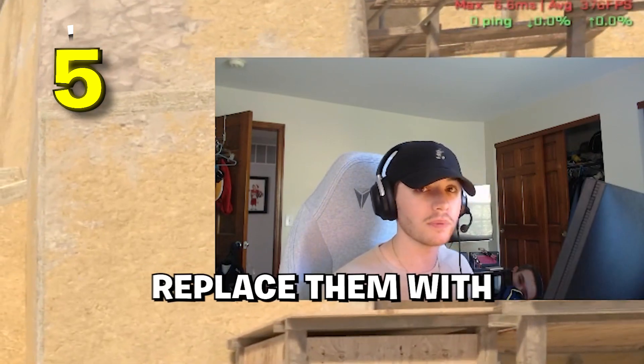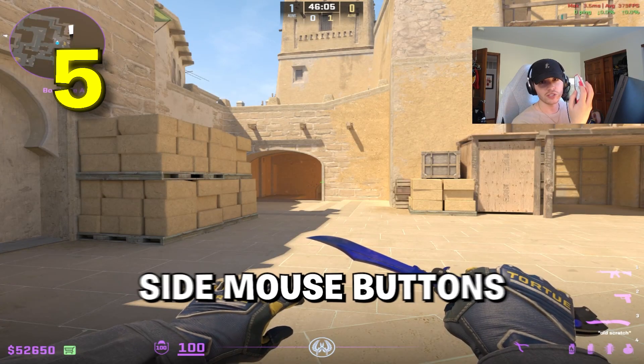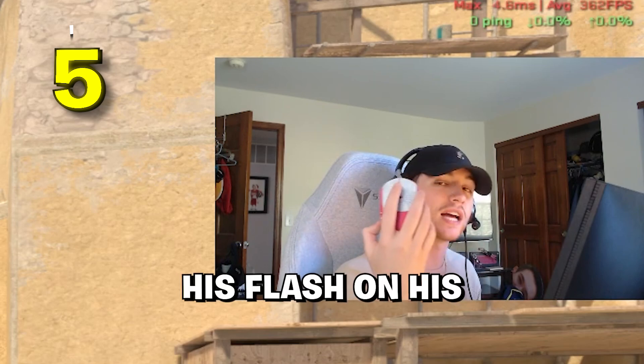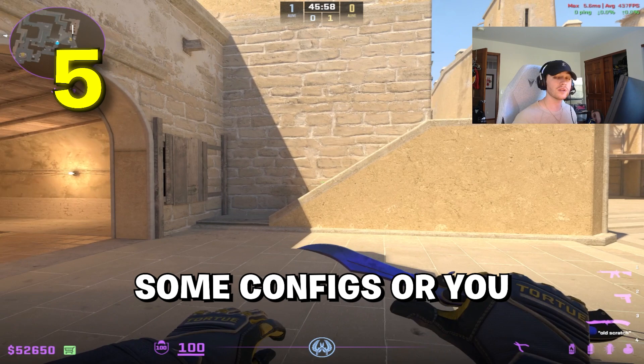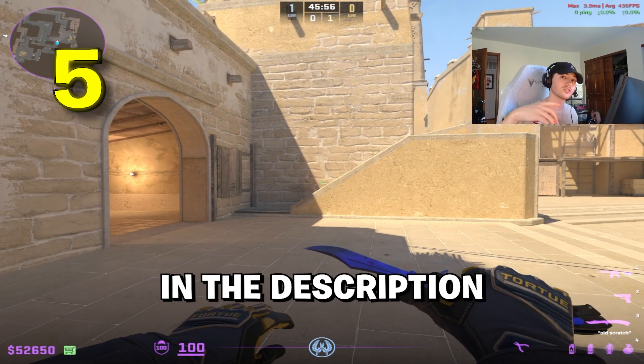Now that there's no jump throw, you could replace those or even have binds on your side mouse buttons. I know steel has his flash on his middle mouse button. So if you don't know any good binds, I'd really recommend looking at some configs, or you can look at mine down in the description.